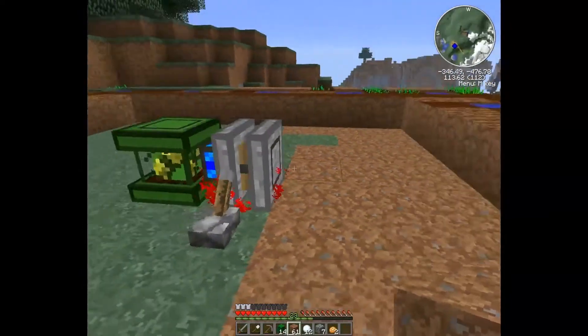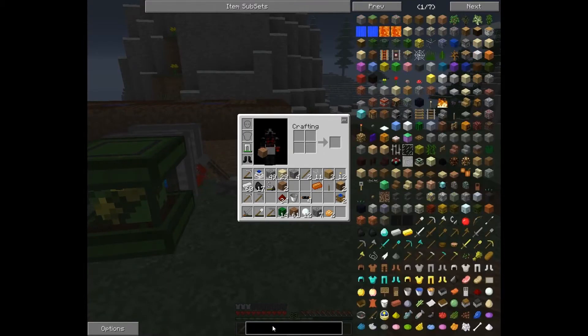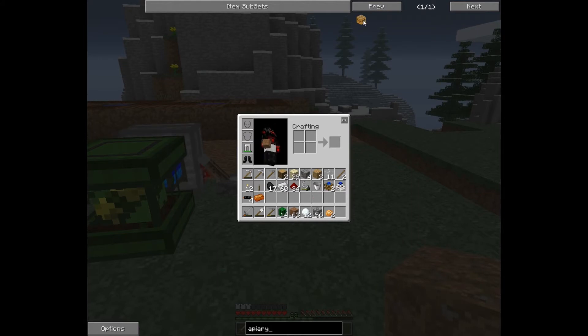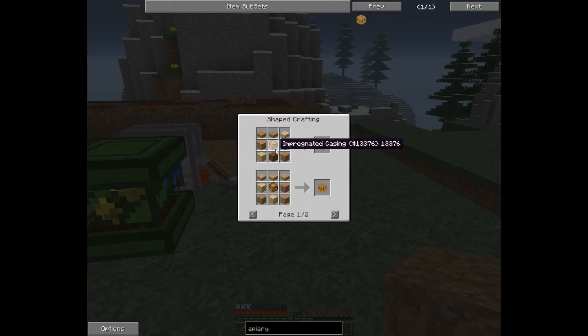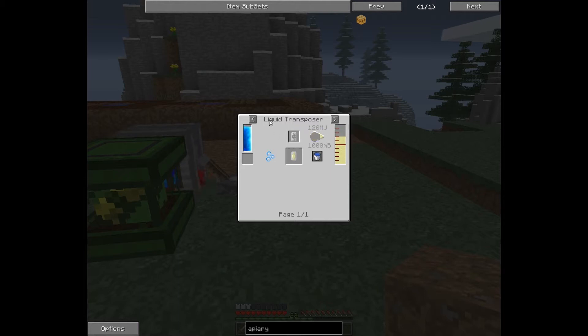Now the next part I need to figure out is how to get the apiary up and running. I figured that's what I needed to use for the beekeeping, and what I need is this impregnated casing and I need to get some seed oil. To get that apparently I need to first make a liquid transposer, so I'll figure out what I need to build that and I'll be right back.